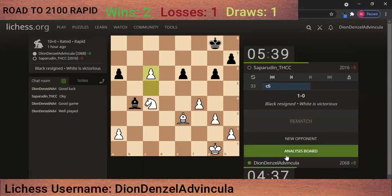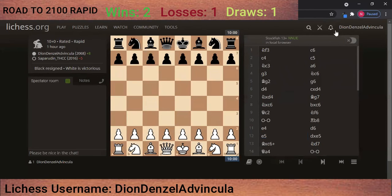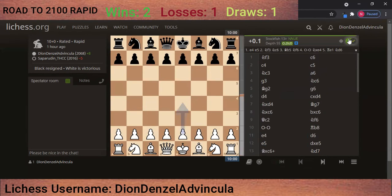Finally I had another win! Okay let's analyze it and see what I have learned. We played knight f3, c6. In this position after knight f3, most of the time I face knight f6, d4, or c4 — but facing c6, I don't usually see it. That's why when I saw c6 I was not sure if I'm going to play d4, because if I play d4 he would be able to play d5.